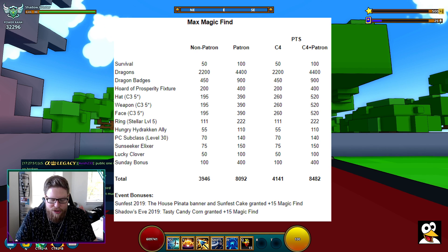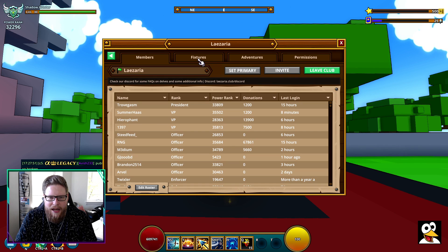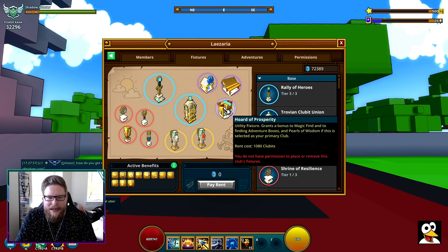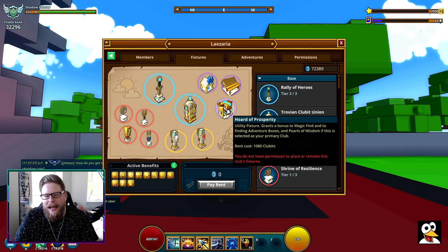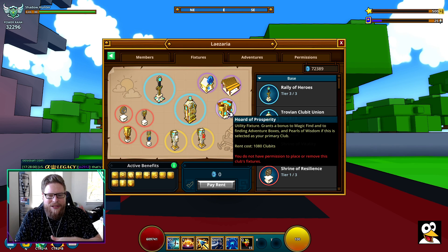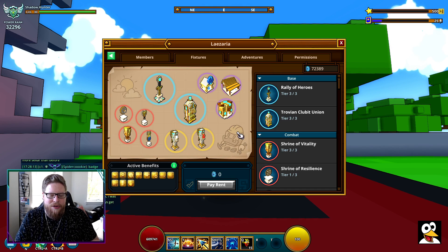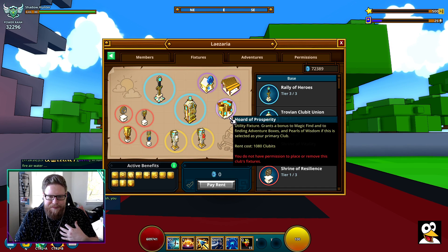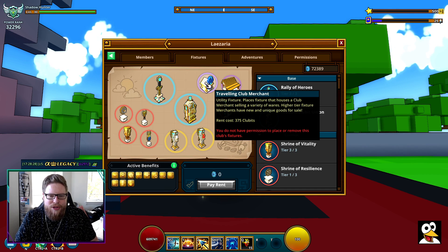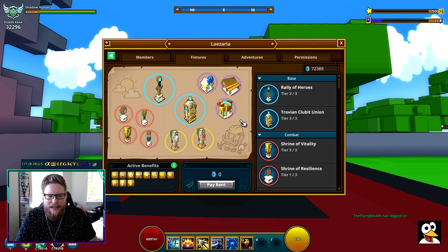Next is the Fixture. The Fixture down here gives you extra MagicFind, but not every club has it. Our personal community club does not have it because it's very expensive — 1,080 club currency every single week. Since ours is a free club where you're just getting currency from the Traveling Merchant, that's not going to be enough to cover the cost. But with this MagicFind you get that little bit of extra.